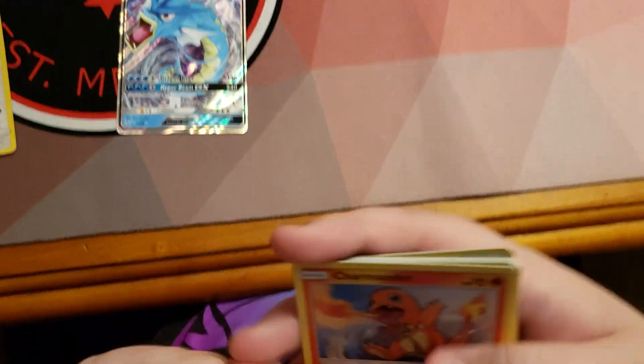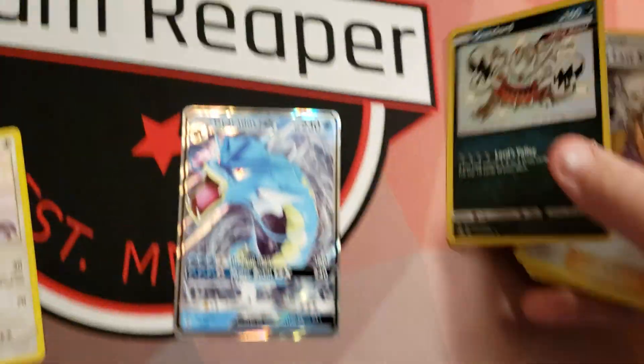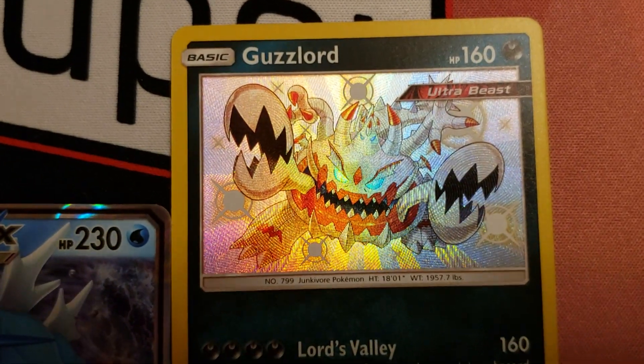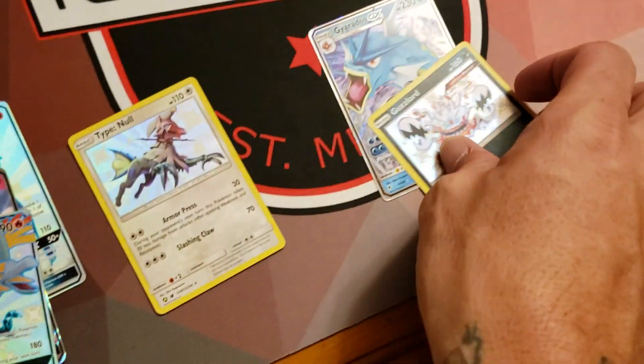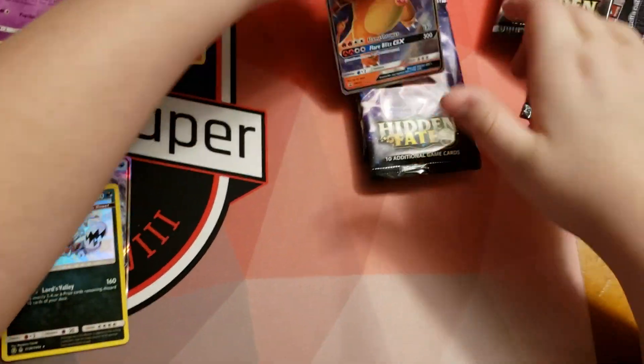And here we go — all white. Shiny Guzzlord GX! I mean it was already shiny Guzzlord GX so... but still, it's a pull. All right — last tin, here we go!